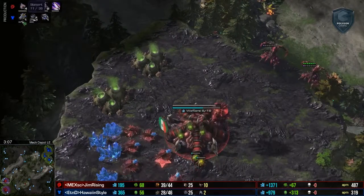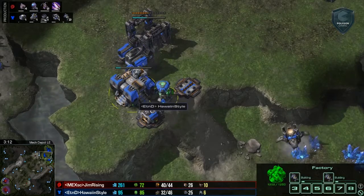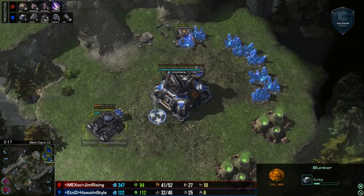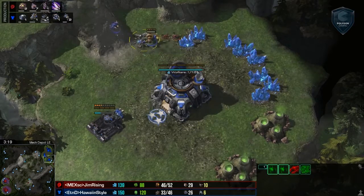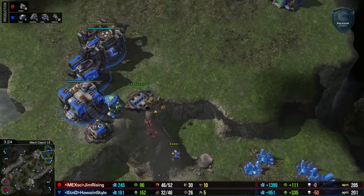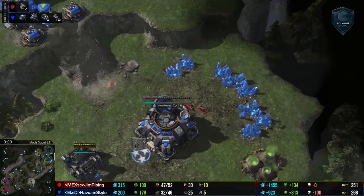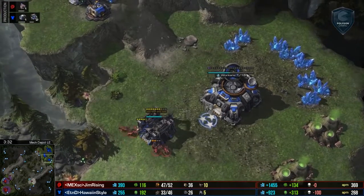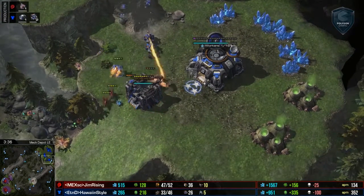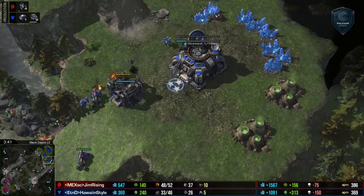Now we've got the 1-1-1 coming of course for our Terran buddy — this is like the standard meta right now — got the second base of course. The ling's going to get in there, scout some of that, going to try and kill off this mule, worth about 300 minerals. Going to kill off that mule and had a chance to get into the supply depot, but chooses to go for the SCV. Good pick up, going for the easy kill. 3rd and 4th ling coming in here, going to be targeting down both the SCV as well as the bunker. The reason for all of this aggression is just that there's a little bit of time here before Hellions pop out.